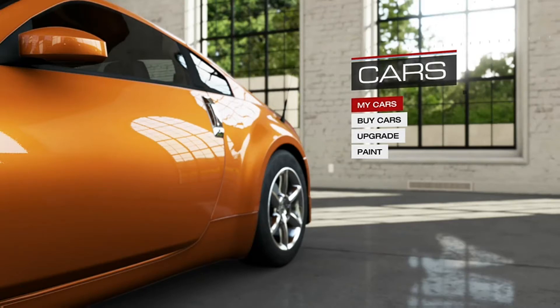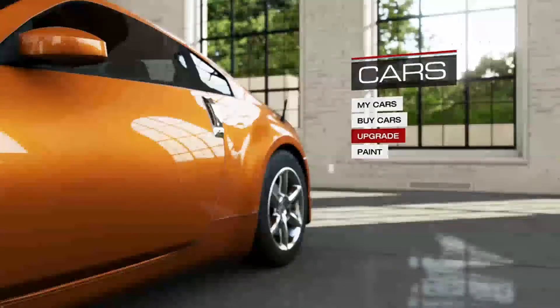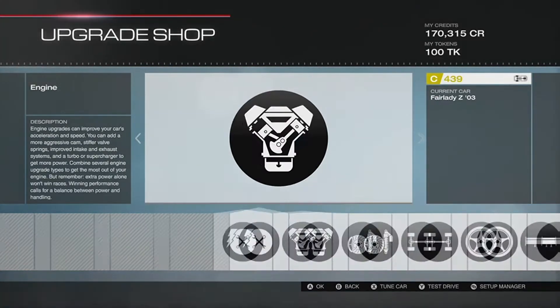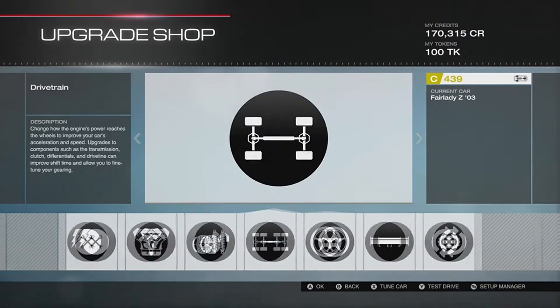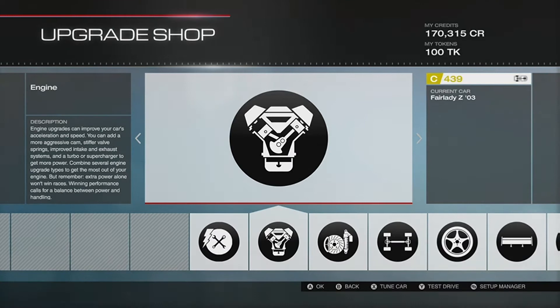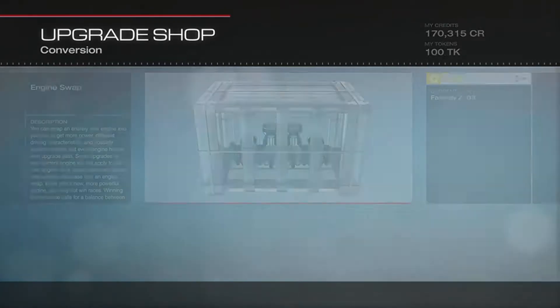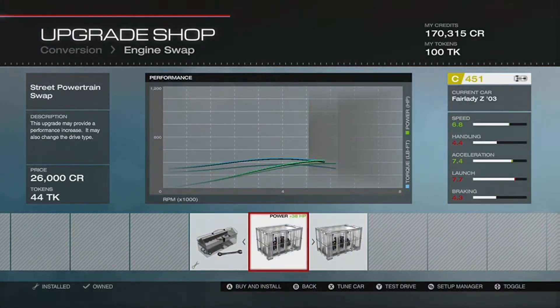Hey guys, welcome back to another Forza 5 drift build. I haven't done one of these in a while, so I have to get back into them. I've gotten a few requests to do different cars. As you can see I'm down to only about 170,000 credits, so I don't think I'm going to be able to get all these cars done with that amount, but we'll see. Today we're doing the 350z.